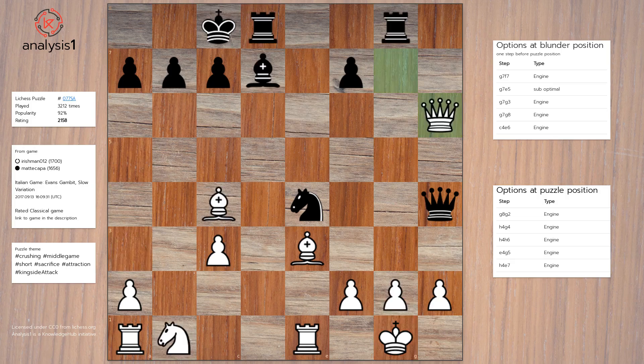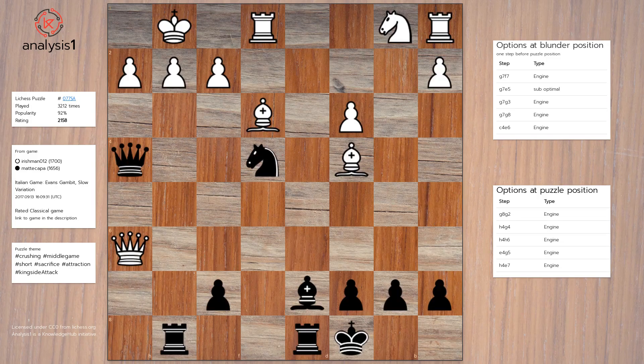The blunder move was Queen takes Pawn. On this end, remember, there is only one correct answer. Let us look at some move options we have at this stage.